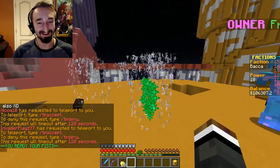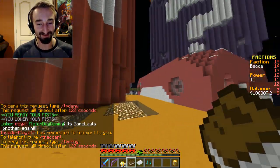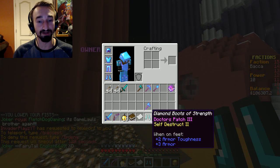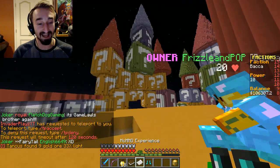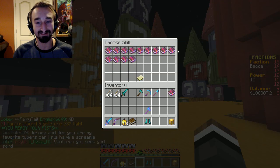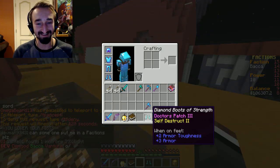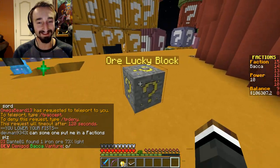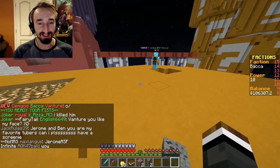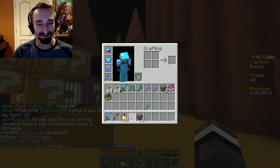Now for the epic lucky block — we got XP, and diamond boots of strength with Doctors Patch 3 and Self-Destruct 2, plus 10 MCMMO levels. I'm going to use those right now on my sword skill. That's so cool. And finally, last but not least, the least valuable — the ore lucky block. We got two coal and two redstone.